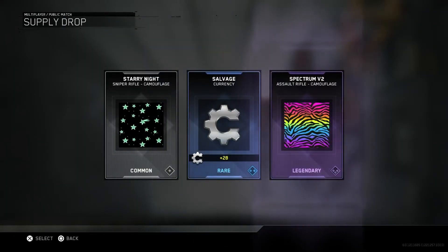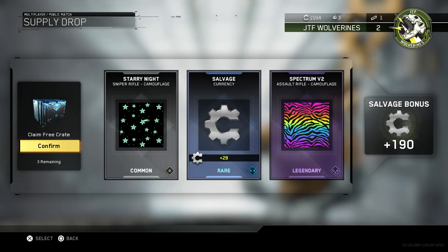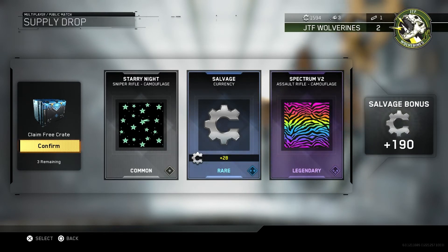Cyber Rifle Camo, the Starry Knight, 28 Salvage points. Plus Spectrum V2 Assault Rifle Camouflage — I'm not very keen on that camouflage, to be honest. They had it on the Baiter, I think, and I didn't use it. It looked too garish. Plus 190 Salvage points.